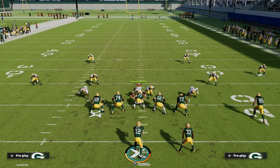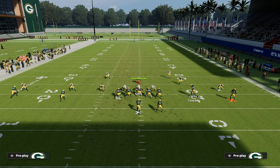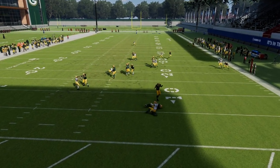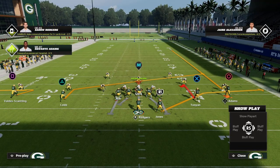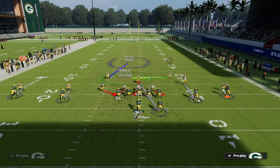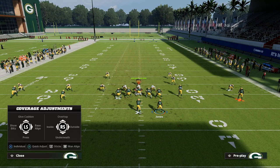The better deep route running your player has, the better and more consistently this works against press man. If he does get a jam, it's still a really glitchy fade and a lot of times it will still get over the top. Motioning this guy to the right simplifies things and makes you more consistent getting over the top of a jam. And when you can't press a hitch - similar to a zig - you can lowball it and he's going to catch it almost every single time, making it one of the most dependable reads in the game.